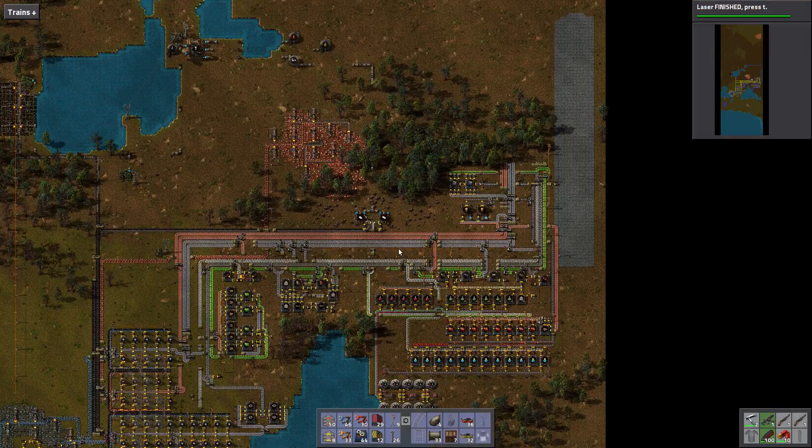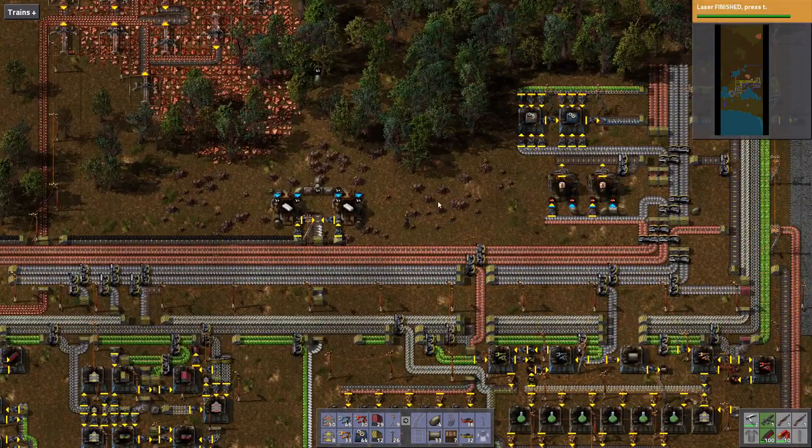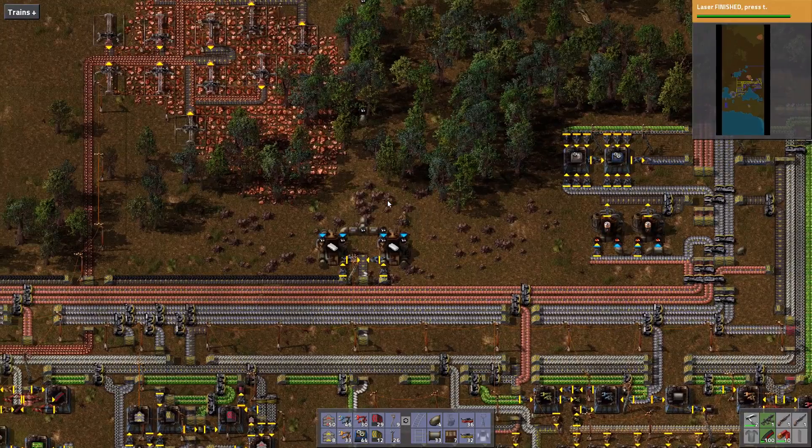Greetings all, Frog here! Let's play Factorio in the Narrows. This episode we're gonna focus on getting to batteries. Once we get to batteries, we'll consider beginning our rail network, but for now batteries is the priority.